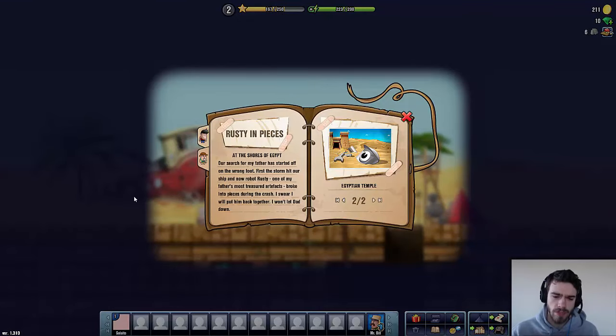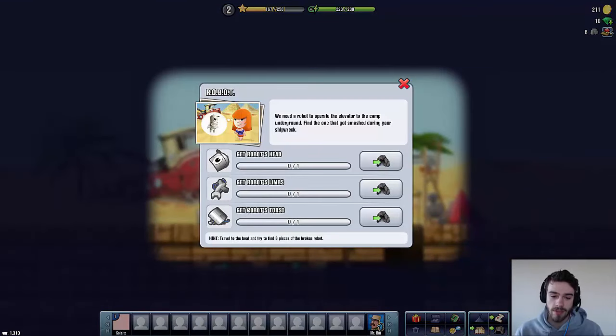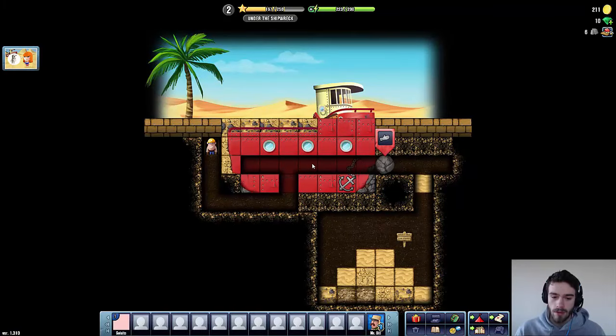Rusty in pieces — at the shores of Egypt. Our search for my father has started off on the wrong foot. First the storm hit our ship, and now robot Rusty — one of my father's most treasured artifacts — broke into pieces during the crash. I swear I will put him back together. So basically when we crashed at the shores of Egypt, Rusty flew off the boat and now he's somewhere hidden in the sand and we need to find him. So let's talk with Linda — perhaps she knows where robot Rusty is. Basically we need a robot to operate the elevator to the camp underground. He smashed into three pieces and we're going to have to find all three of them to make him one again.